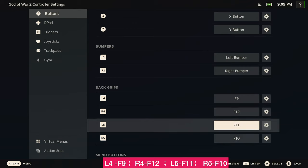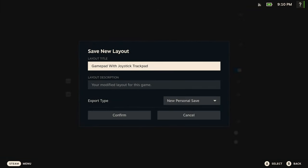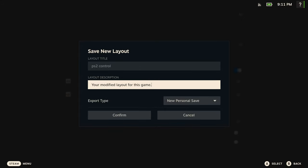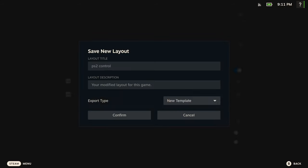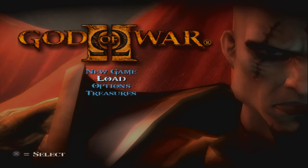Once the mapping is done, press the B button to go back, then go to the gear icon and select Export Layout. Put a layout title — I'll call it 'PS2 Control'. Under Export Type, select New Template, then click Confirm. The reason we create a template is so we can apply it to every single PS2 game on the Steam Deck, so you don't have to remap hotkeys for every game.